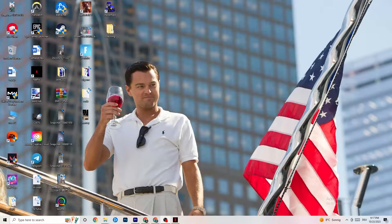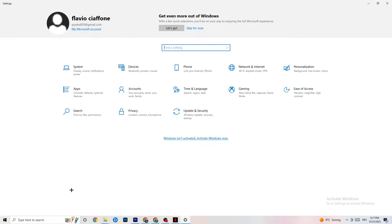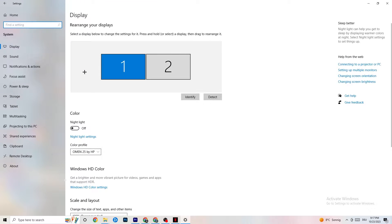So the first thing I want you to do if your game freezes, has FPS drops, or stutters: navigate to the bottom left corner of your screen, click the Windows symbol, hit Settings, then go to System. The first thing you want to do is identify which your main monitor is — if you have two monitors you need to identify which one is the main one, click Identify.